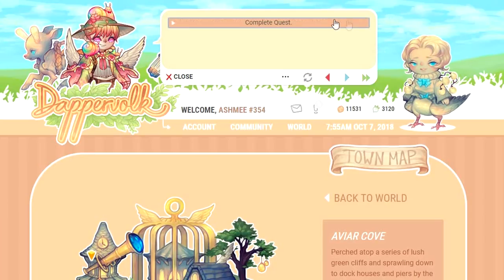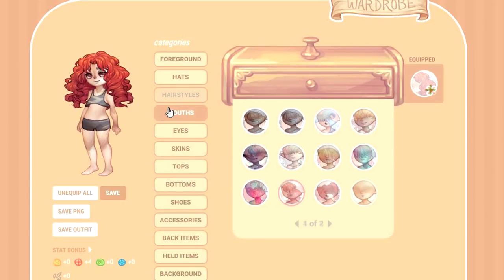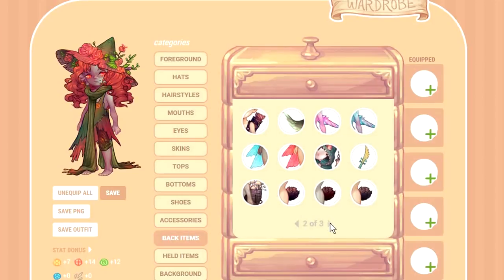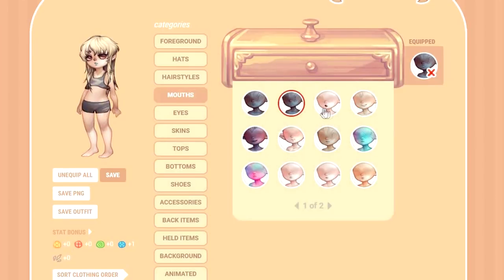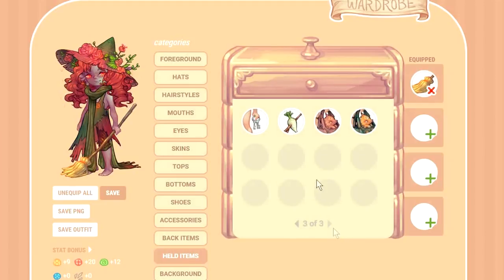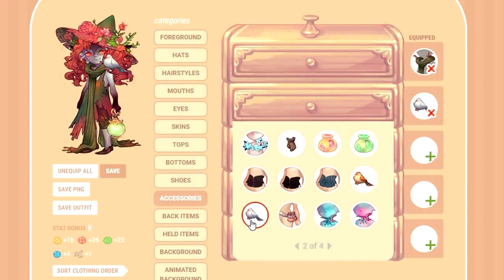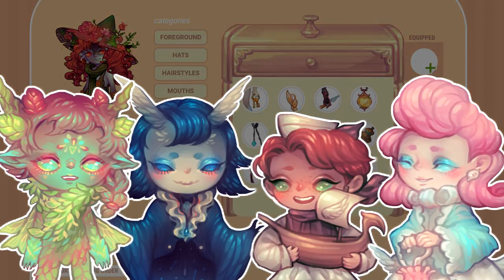There is one instance where this running theme of diversity isn't reflected, and that's the mouthpieces you can equip to your avatar. Based on what I've seen throughout the beta, my gut says most of the mouths I've collected reflect a neutral, sad, or grumpy expression. Obviously I'm not saying any of them are bad — they're gorgeous looking, just like everything else. But where are all the smiley faces? A bunch of NPCs have adorable standout happy expressions that would make adorable standout avatar mouthpieces.